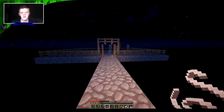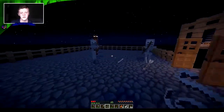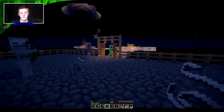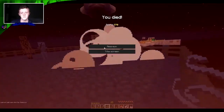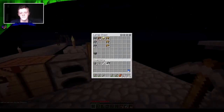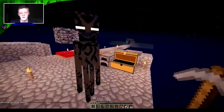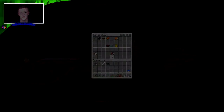Alright, so where's my... why am I dying? Can you make a new sword? Kill the creeper. Give me a new... there we go. Done. Alright, let's make a quick sword right now. Get away from me. Come on — how am I supposed to make a sword if you're hitting me?